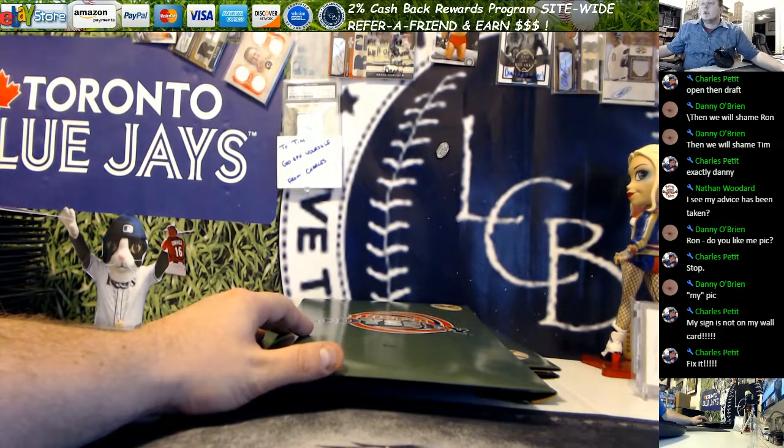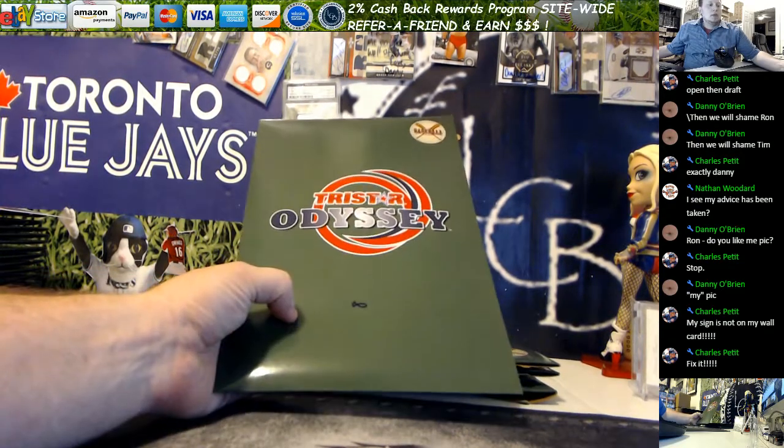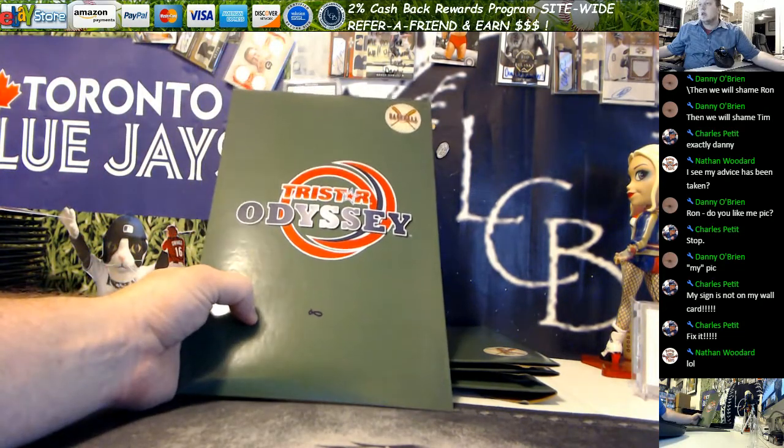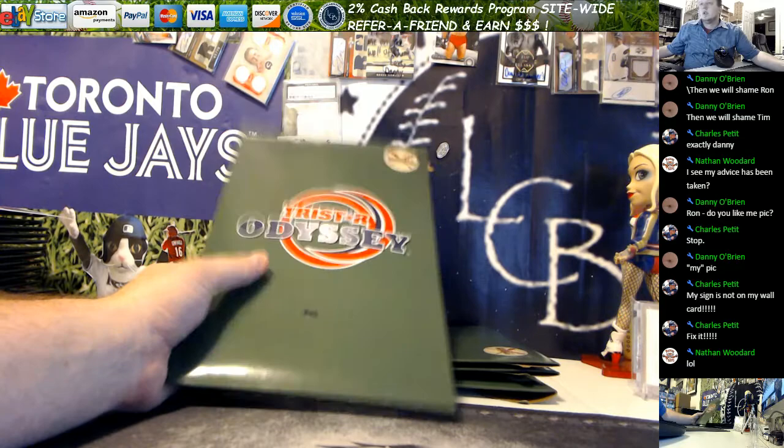So we're doing a four-envelope draft, so we are gonna open them all. We marked who picked what so we can praise or shame accordingly. Then we're gonna open them all up, see what we got, and then we'll do the randomizer for the draft. Good luck.